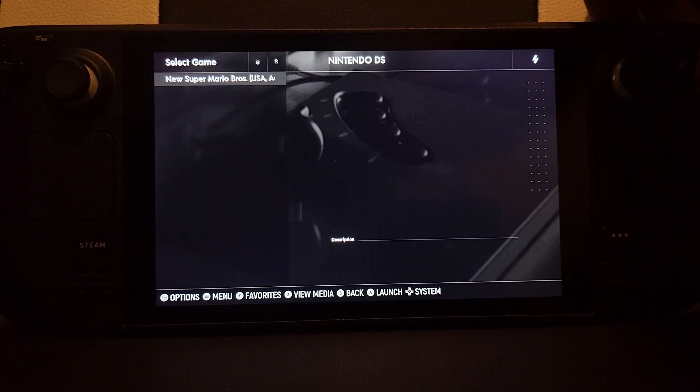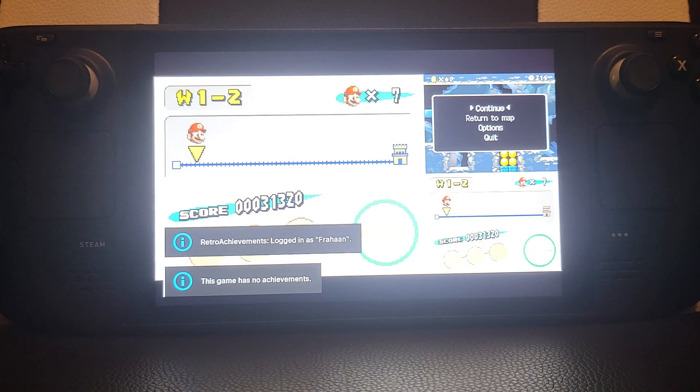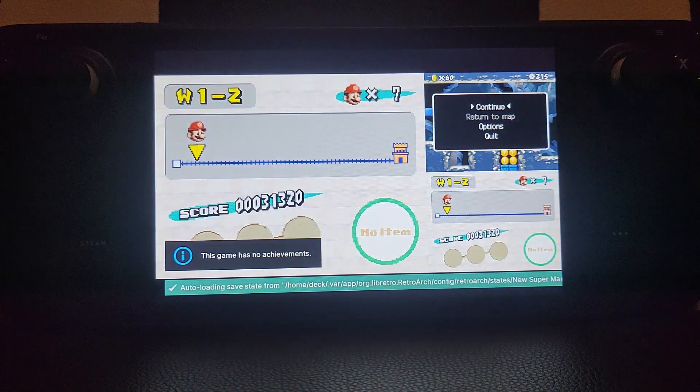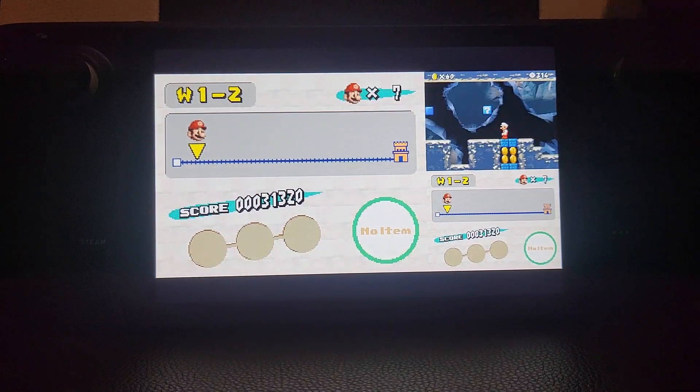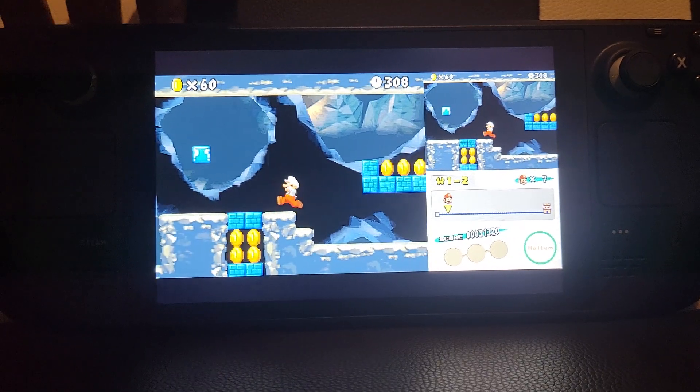I'm using the Epic Noir theme. If I launch up a game, by default it will load the state that I've already got saved. So first of all, how do you save a state?